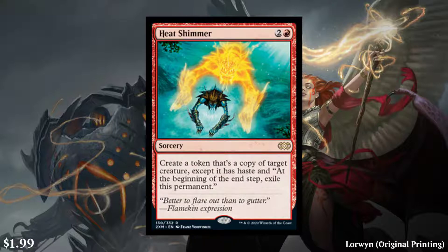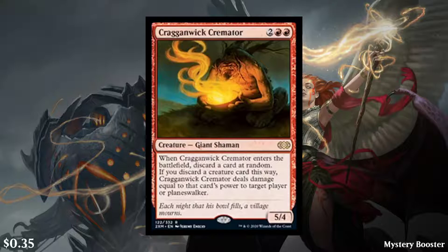Next, we have Heat Shimmer — a 3-cost red sorcery. Create a token that's a copy of target creature, except it has haste, and at the beginning of the end step, exile this permanent. It's originally from Lorwyn and this is the first reprint. When something is being reprinted for the first time and the price is slightly higher, expect it to drop a lot, because it's more than likely a supply issue. It's only $1.99, so I expect this to be one of the bulk rares you just never want to open. Next, we have Krakenwick Cremator — a 4-cost red creature, Giant Shaman. When it enters the battlefield, discard a card at random. If you discard a creature card this way, it deals damage equal to that card's power to target player or planeswalker. It's a 35-cent card. That's all I have to say about it.